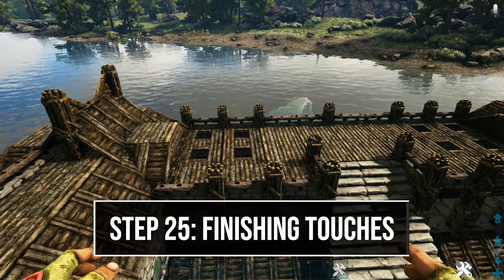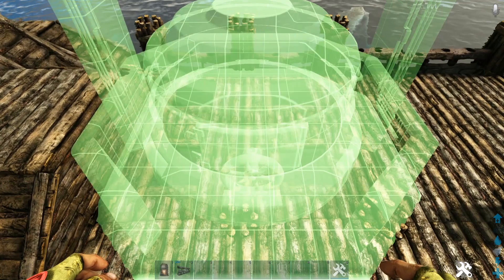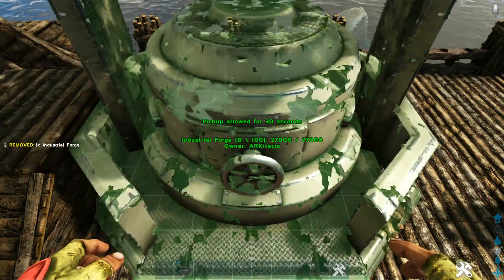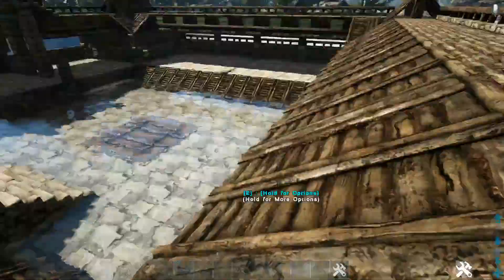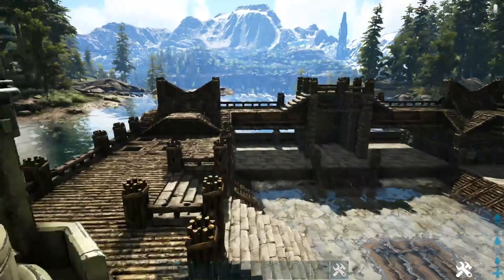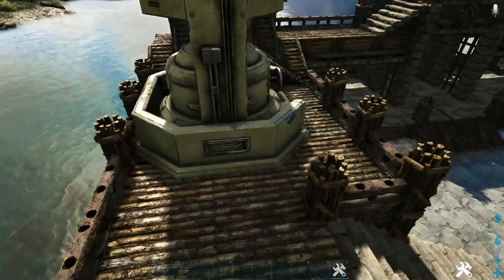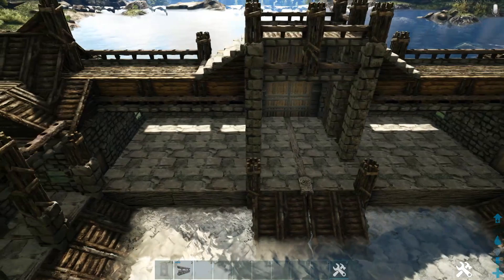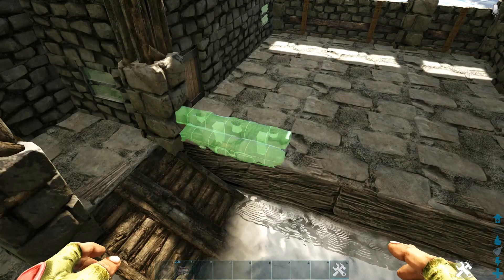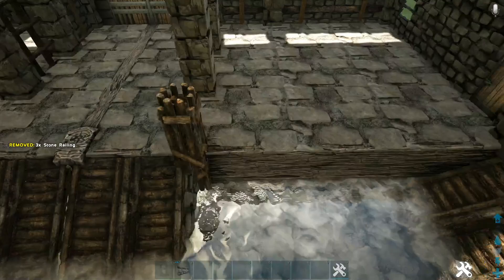Now place the industrial forges. On the side with four hatch frames, place the industrial forge right on top of them, tight to the wall on the side and back without hanging over. You should still be able to make your way around the front ledge. Do the same on the other side. Also, place stone railings on these three stone ceilings — make sure you're placing on the ceiling, not the fence foundation. Do the same on the other side as well.